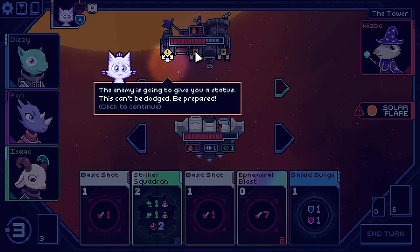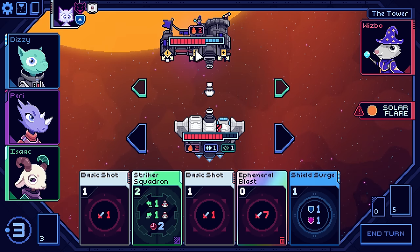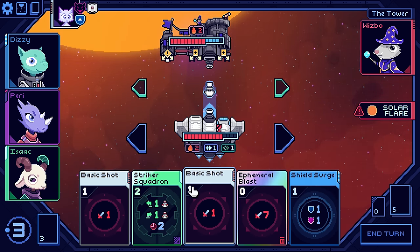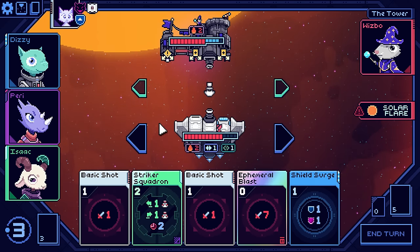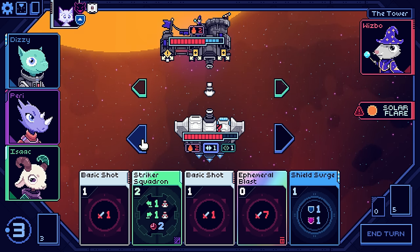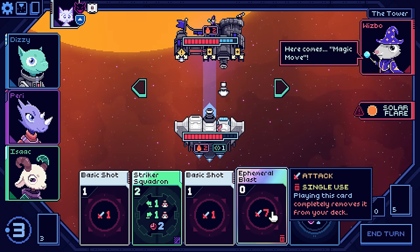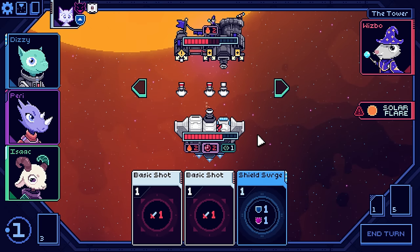Now he's going to give me a new status — can't be dodged. Exclamation pit — this enemy's going to give you a card. Fine. So I'm going to get a bunch of cards here. Striker Squadron is going to launch one here and one here — that's how I'm understanding that. Which means I should move to get that out there. And I have Ephemeral Blast as well. So let me do this — I come here, we go Ephemeral Blast, we go Striker Squadron.